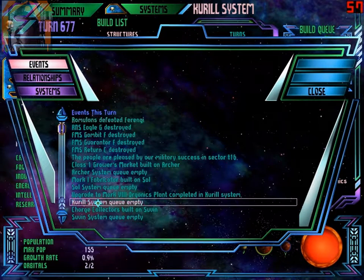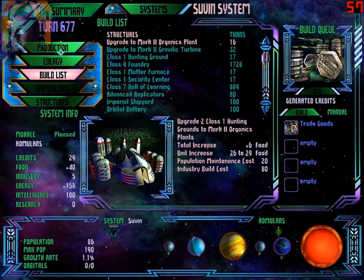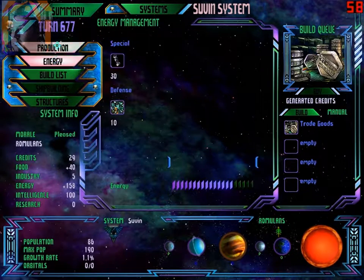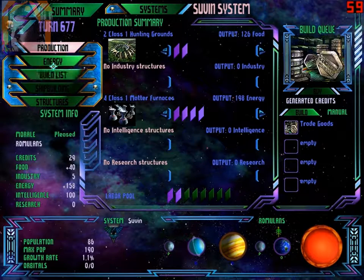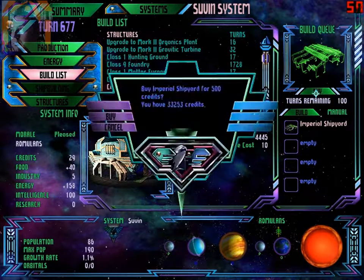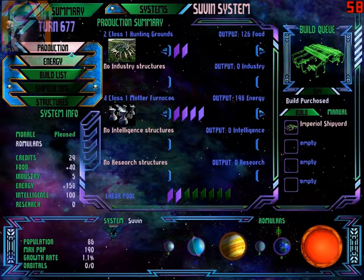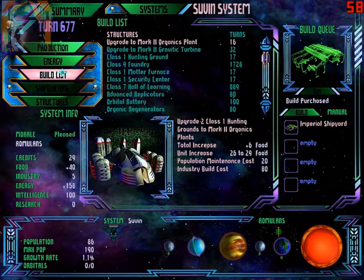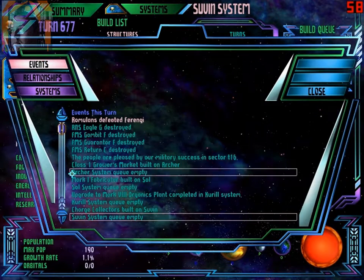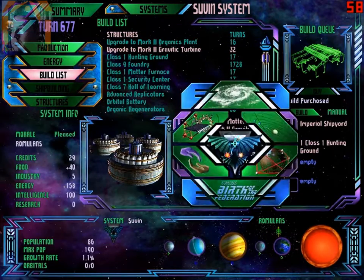QRL — it's fine. Charge ground, Suvin system empty. Let's see — pair of shipyards. After that, let's build a hunting ground and try to save some money. Extend the fleet — good, continue.